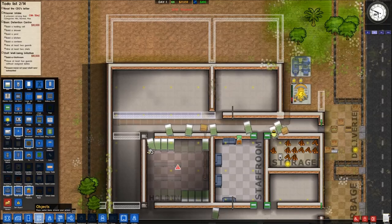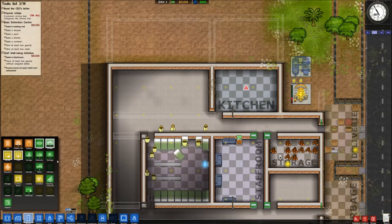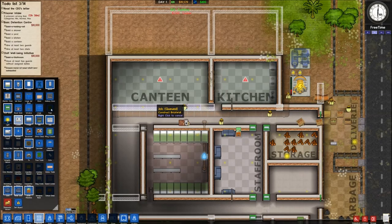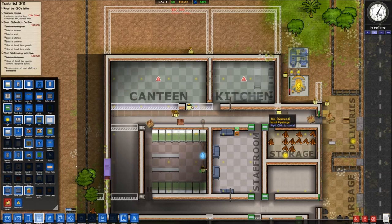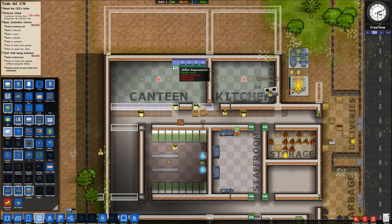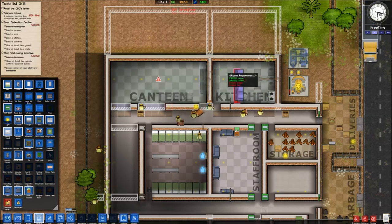This is going to be our kitchen area back here. Putting in the kitchen and the canteen. The kitchen is going to need some cookers — three should suffice for the early game — plus two fridges and a sink, which I'll put close to the pipes. For the canteen we're going to need serving tables, probably two of them, and then some tables with benches for prisoners to sit on. It's a little cramped but that should work. I'll stop the job on one of the back walls so we can add another door to help with the flow.